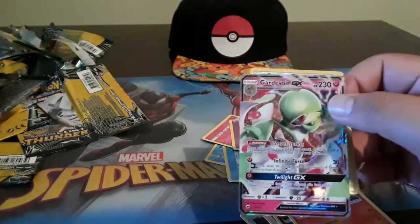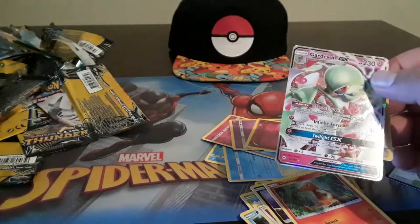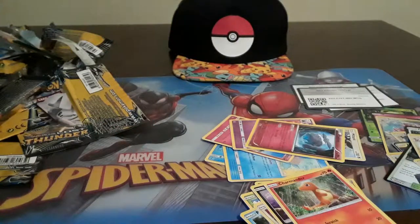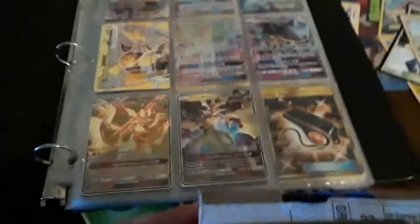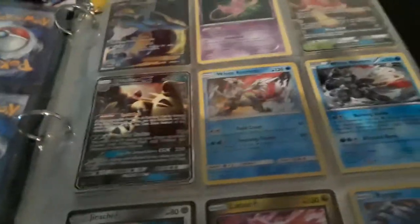Gardevoir GX - this made up for everything! Sorry about that guys, we're gonna wrap up the video. So the Gardevoir GX - we were able to get lucky. Now let me quickly go through my collection folder. These are some of the ones we've pulled on this channel - Sceptile, Glaceon, Mega Tyranitar GX, Xerneas BREAK, Lycanroc, Nine Tails, Ultra Necrozma - one I think was hyper rare - and Judge Whistle secret rare.